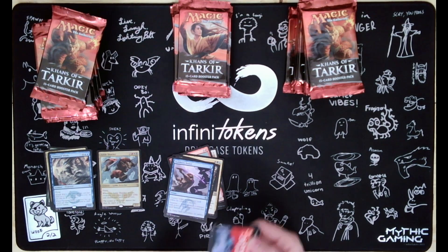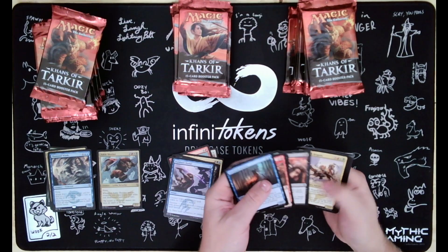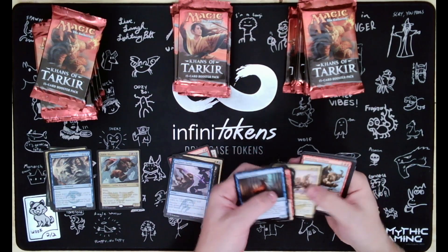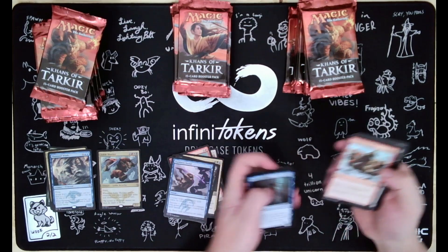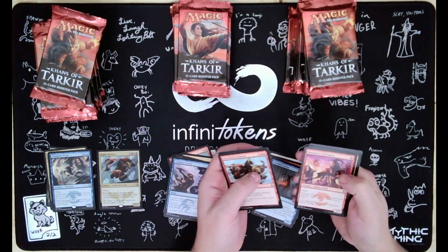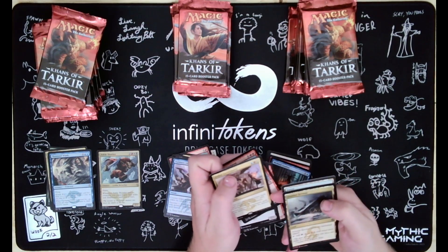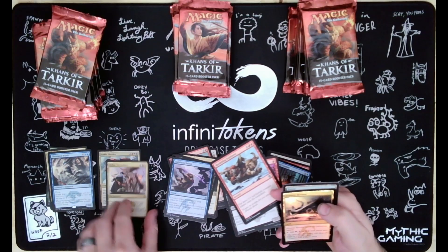So far only one foil. We got Hordeling Outburst, Gurmag Swiftwing, Monastery Swiftspear, Jeskai Ascendancy, with a foil Frontier Bivouac.